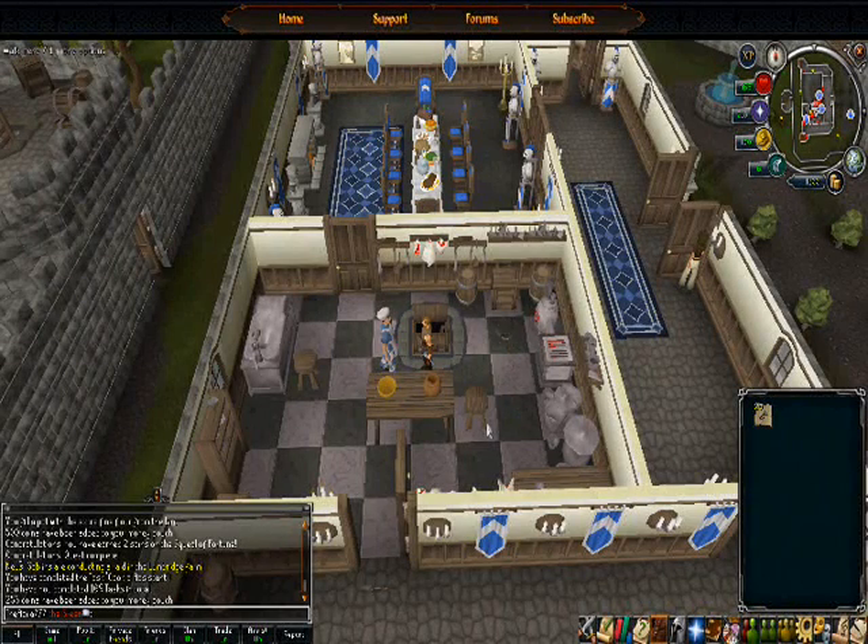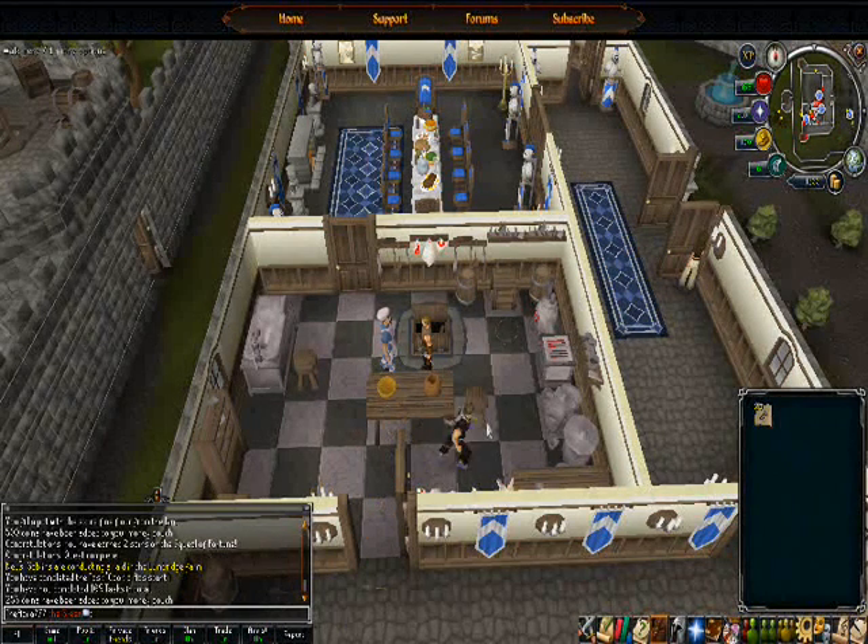Anyway, that is the first of the Lumbridge quest series, as I'm going to call this. I've already done the Blood Pact, and that's one of your starter quests, as well as this. I shall see you again next time, and this has been The Cook's Assistant.